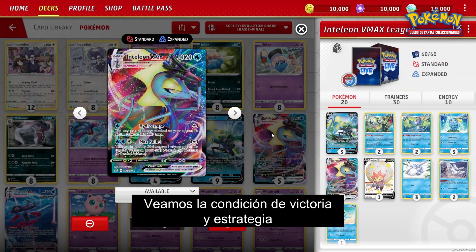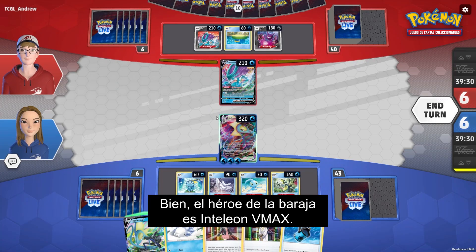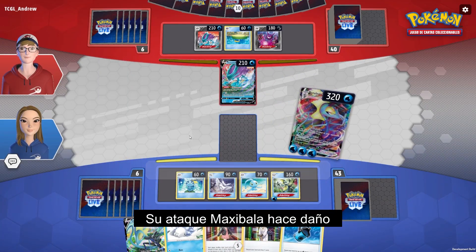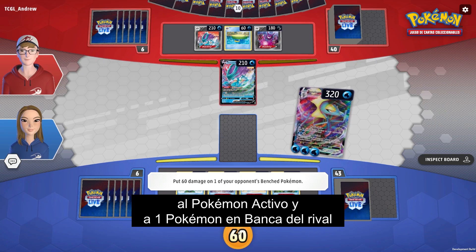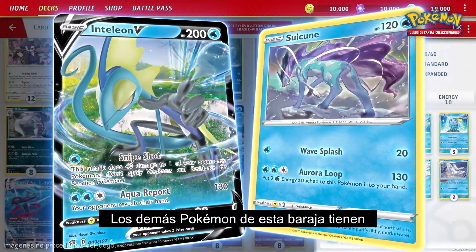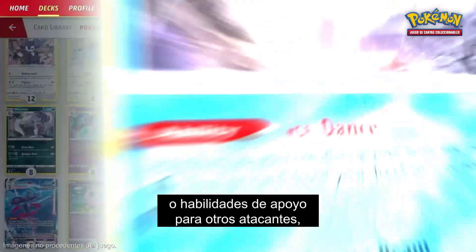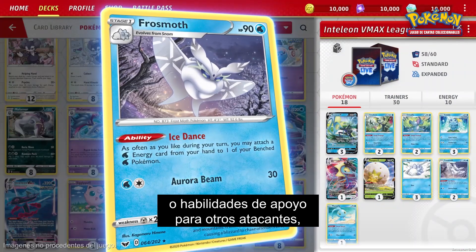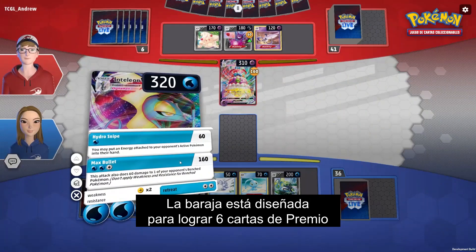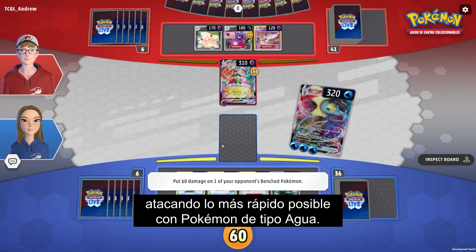Let's figure out the win condition and strategy of the Inteleon VMAX League Battle Deck. The hero of the deck is Inteleon VMAX. Its Max Bullet attack does damage to the opponent's active Pokemon and to one of their benched Pokemon. The rest of the Pokemon in this deck either have attacks that do loads of damage, abilities that support attacking Pokemon, or a bit of both. This deck is designed to take six prize cards by using Water-type Pokemon to launch powerful attacks as quickly as possible.